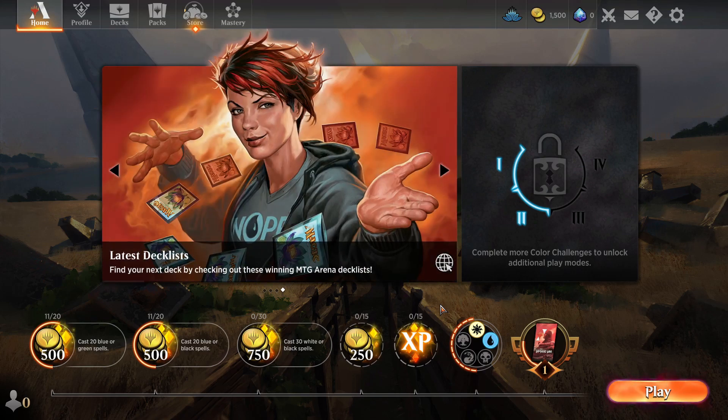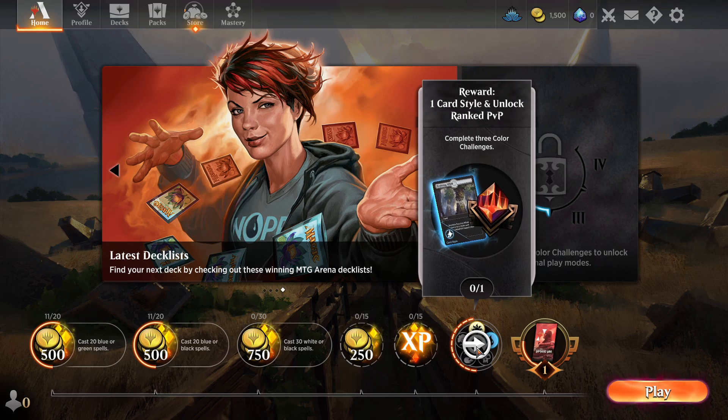If you're a first-time player, you can find the color challenges here next to your XP rewards. You'll have to complete these to play ranked PvP anyways, and you'll get a bunch of rewards along the way for doing so.